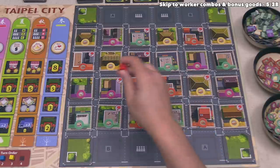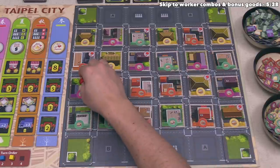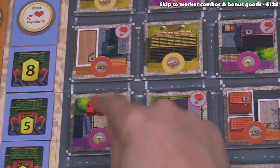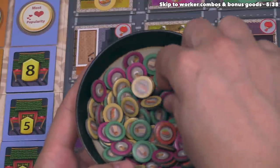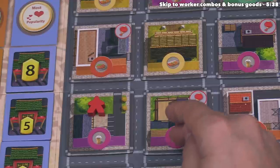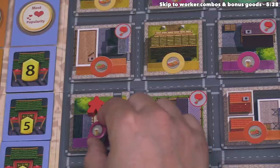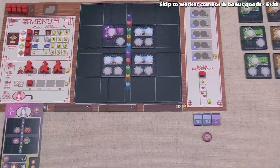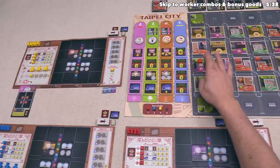This worker can only go down onto a spot that currently has no other workers of any player color. Let's head over to this purple district — it shows a bubble tea icon on the bottom, which means the only thing this worker can do is pick up one bubble tea good from the supply. If we'd placed onto a district with a red lantern in the top right corner, we could instead perform a red lantern action. So we take the one bubble tea and place it off to the side of our board.